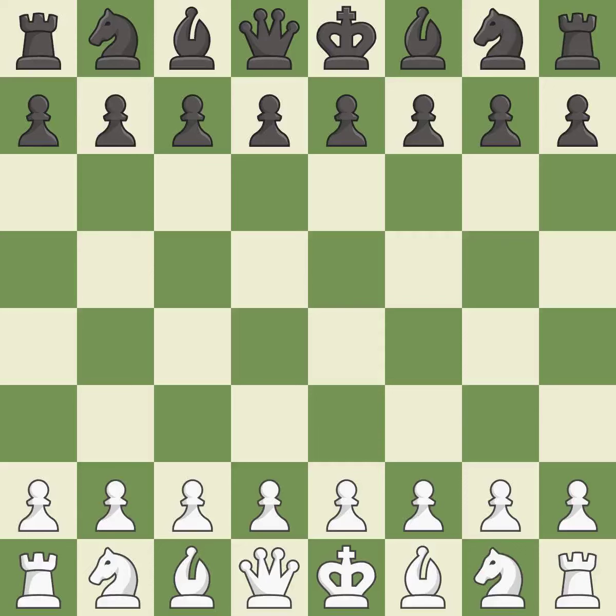French Defense, Classical, Steinitz variation. Move 4: Nfd7, f4, c5, Nf3. Balanced — neither player ever had an advantage. That game was pretty competitive. The opening was balanced. That was an incredible middle game by both players.